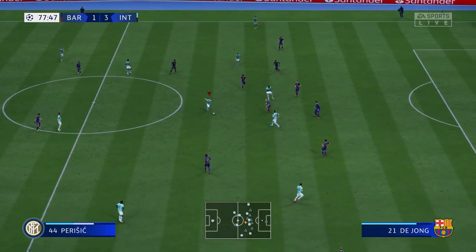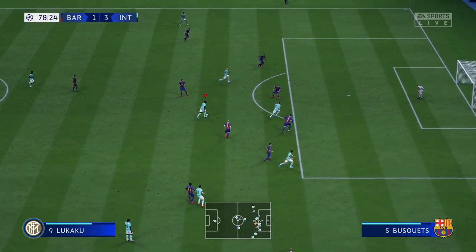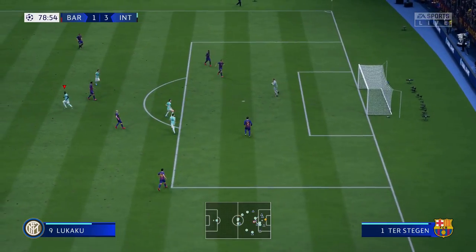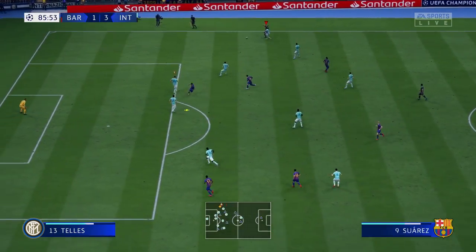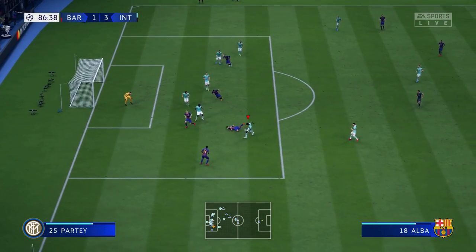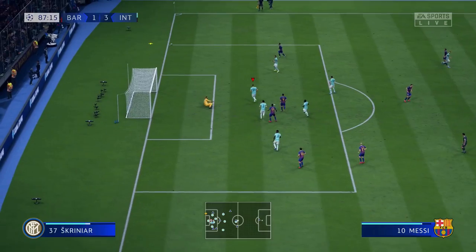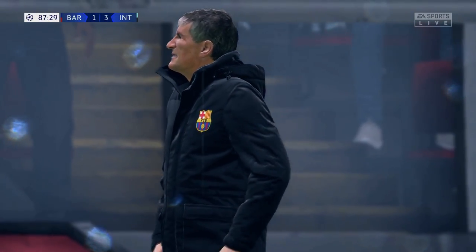77th minute — Lukaku, Perisic, Napolitano back into the middle, Lukaku with a nice shot — good save right there from ter Stegen. Then the 85th minute — they come on a little more. I don't know if you guys have experienced this, but sometimes in the last five minutes you just can't get the ball to your feet. Dembele with a nice shot and Handanovic bails us out again.